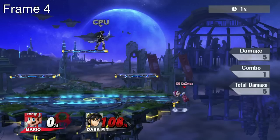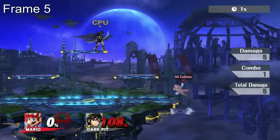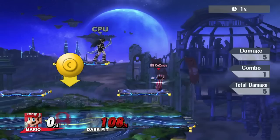Unless my capture card skipped frames, this would have to be the case, because the air dodge can be seen activated on frame 5, and it has 2 frames of start up. Right before you land on the platform, input a down air. You'll have a large window for this due to buffering.